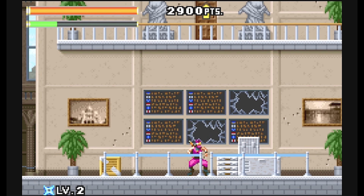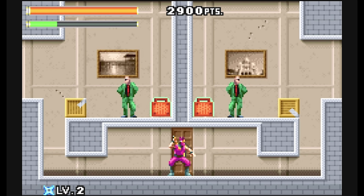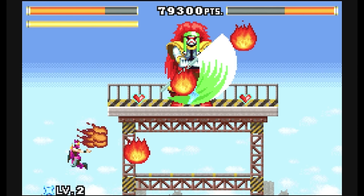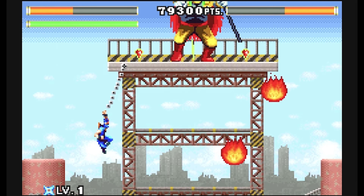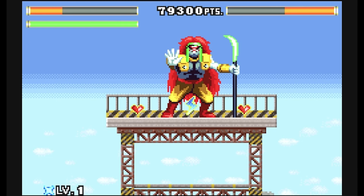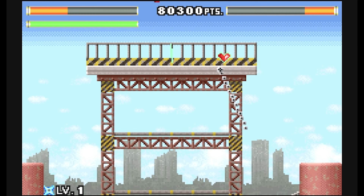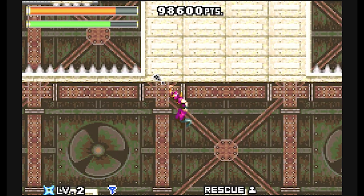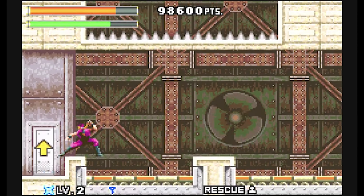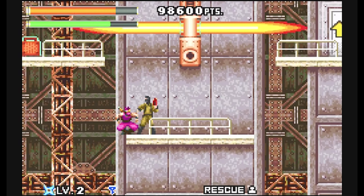Each of these levels plays kind of the same, with bad guys all over the place for you to take out with your ninja stars or sword. Enemies drop power-ups that make you stronger, indicated by your clothes changing colour and a level indicator at the bottom of the screen. The higher your level, the more damage your weapons do — they even upgrade to things like a spread fireball. But be careful, as if you take a hit you drop a level, though it's quite easy to gain your level back again.